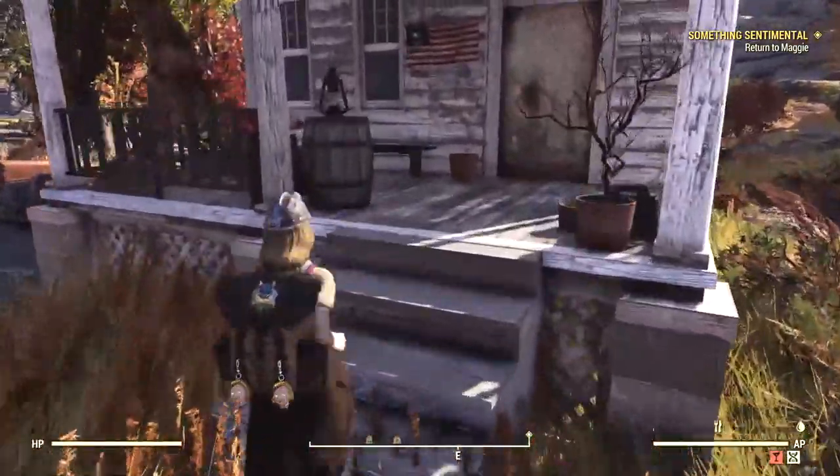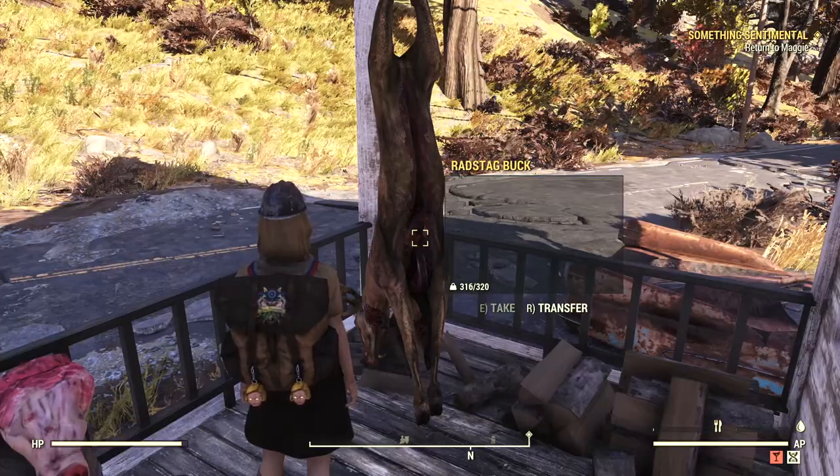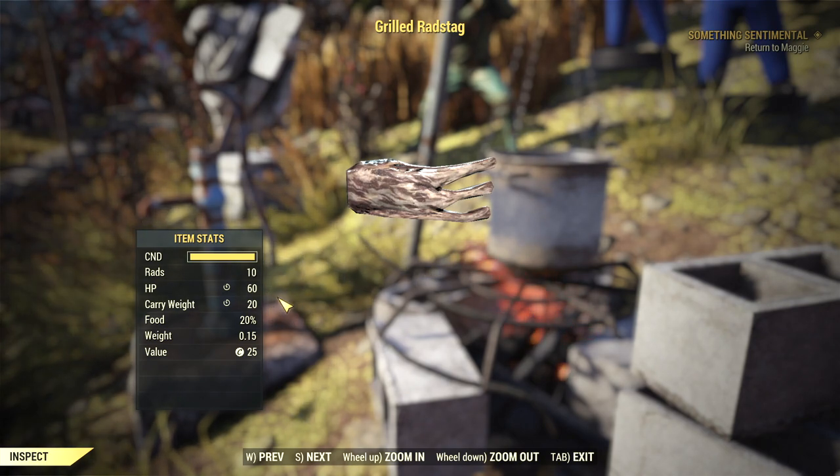Eating roasted radstag and ribeye steak will give you an extra 20 pounds of carrying capacity for half an hour. You can find radstags and brahmin near Flatwoods, and many sites have radstag corpses that you can loot for meat.